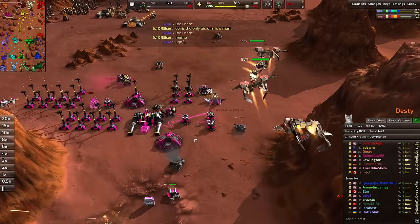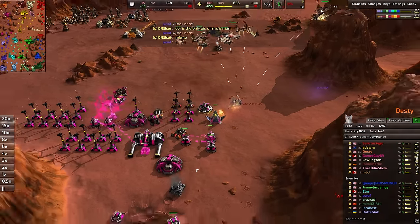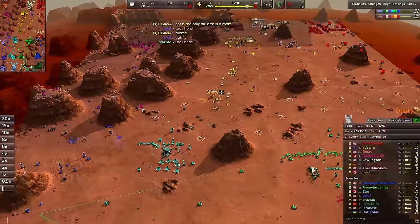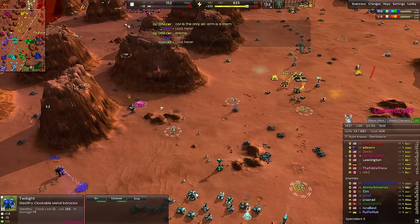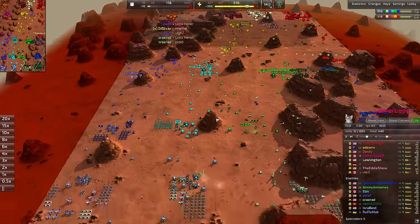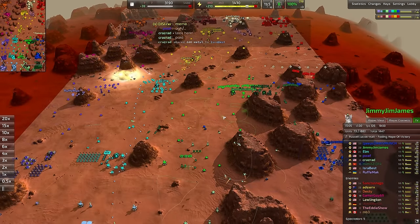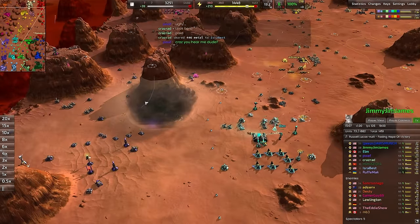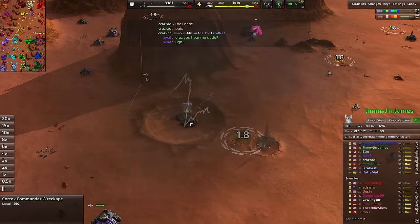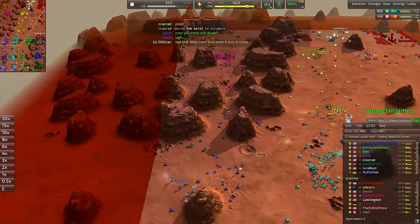One medium tank does make it into the backline — sometimes that's all it takes. The little medium tank that could. There's a cloaked metal extractor over here, by the way — always cheeky, those cloaked metal extractors, easy to forget about. We did eventually rebuild all these metal extractors over here. A commander just died on this side — must have died to the lightning turret or maybe the gauntlet up here.